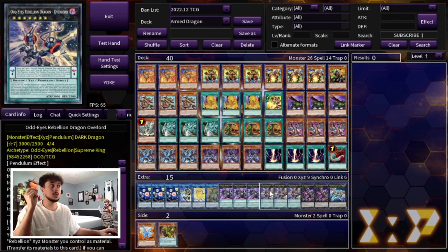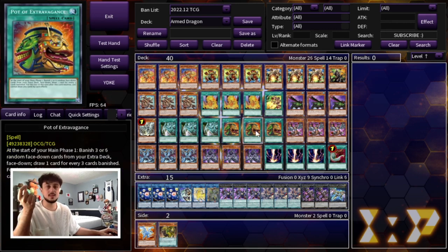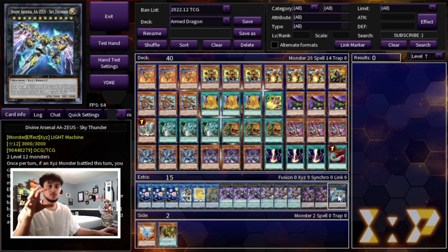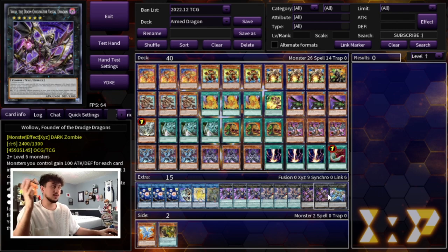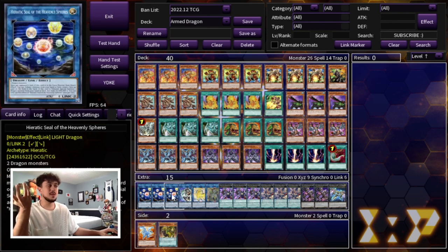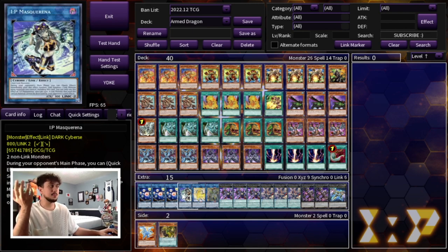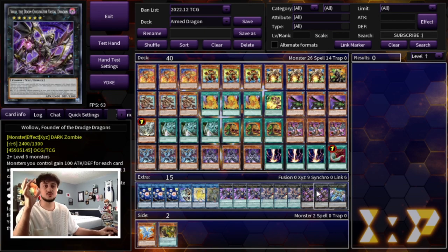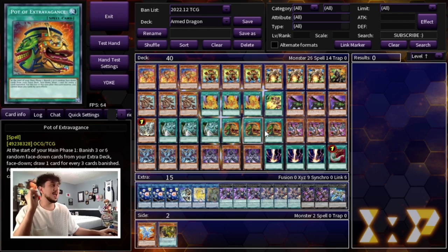The most important cards in the extra deck are 3 Odd-Eyes Rebellion Dragon and 3 Odd-Eyes Rebellion Dragon Overload — this is your OTK package. Overload attacks three times and has 3000 attack, making it one of the most important cards in the deck. That's why we're playing three of each, especially since we're playing Extravagance. We're also playing 2 Wallow — if this comes up with the Bestial monsters it's very powerful — and finally 1 Zeus. I think this extra deck makes a lot of sense and I wouldn't really change it.